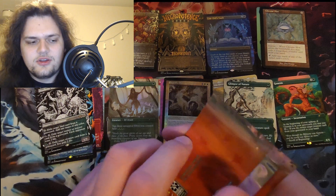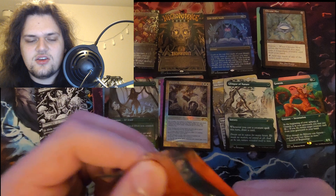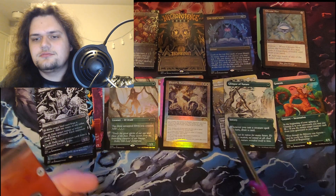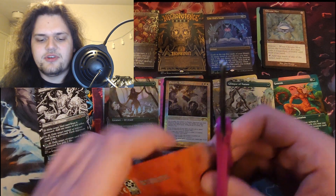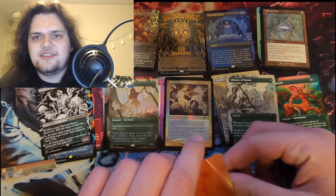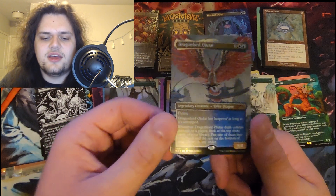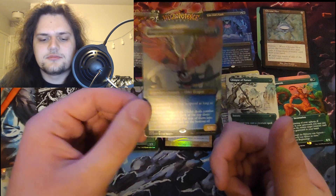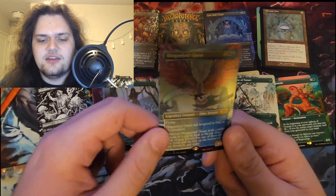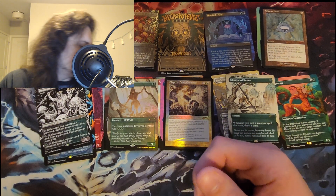2015 — so this would be Battle for Zendikar. My guess is It That Betrays or something along those lines, maybe an Ulamog, one of the big Eldrazi boys. My guess is they're not going to do lands for this. Dragonlord Ojutai — okay, so we're still in Dragons of Tarkir. Very pretty, also foil! Doing pretty good on foils — I think we've gotten more than 10 foils at this point.